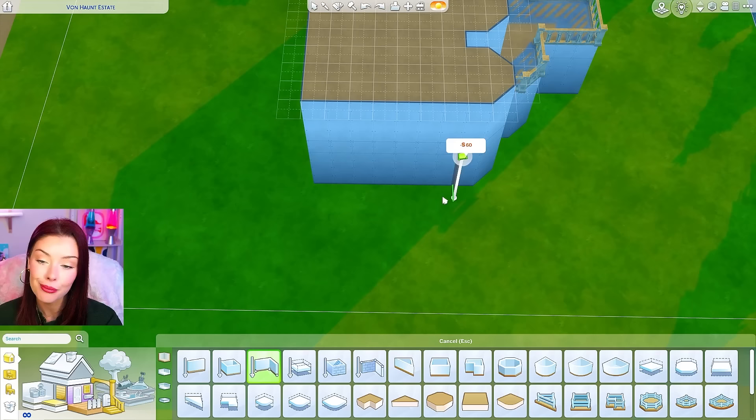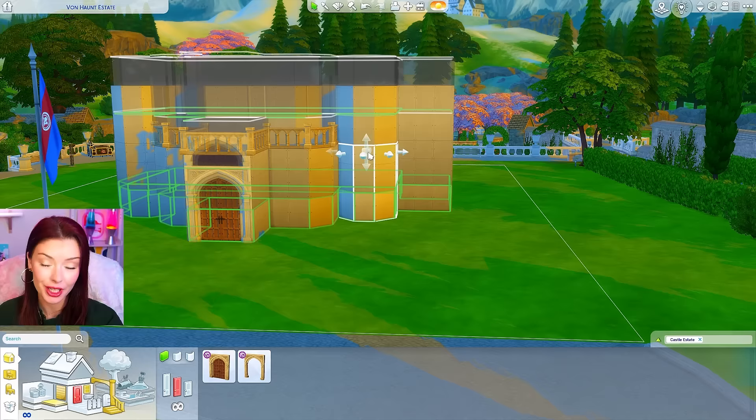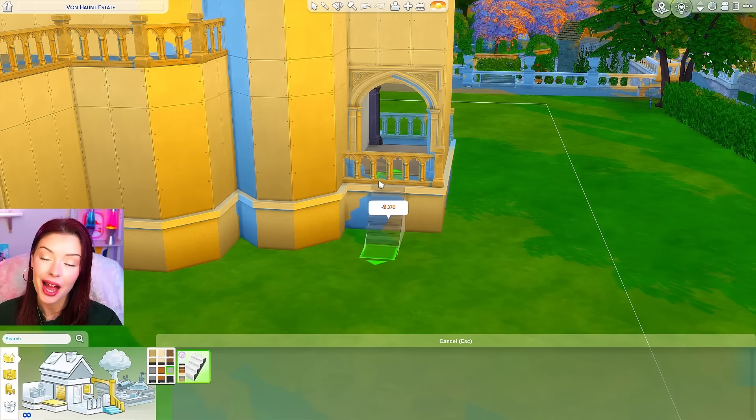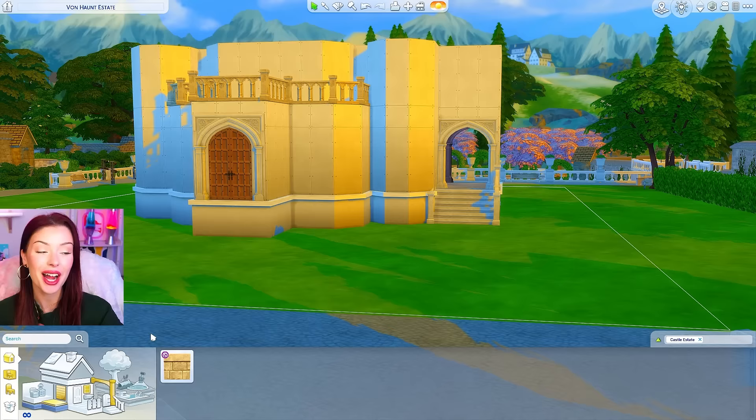Maybe we can build some more diagonal pieces here, and over to this side I was thinking about adding a bridge. Once we raise this up on a foundation, we can add one of the new archways, then I'll add another one in the back, and then we can just add some stairs going through here. I think that could be a really cool feature.